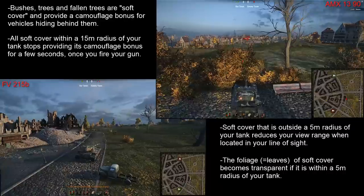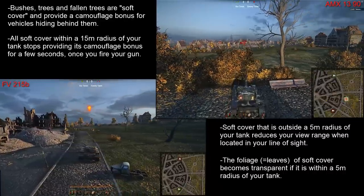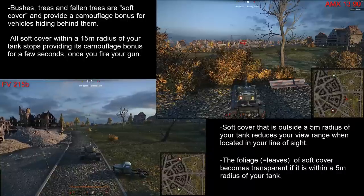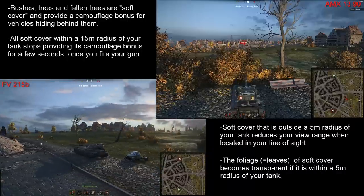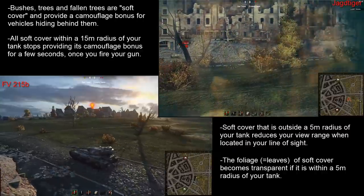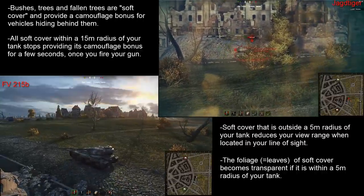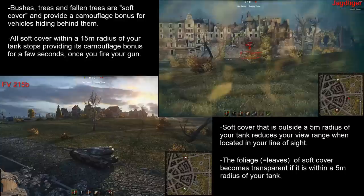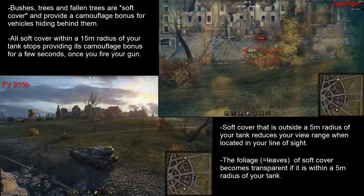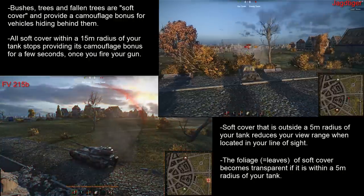However, the 1390 also loses vision on the FV, so it has to drive forwards again to spot it, then it could reverse again and take shots at it. What we learn from this is that a bush gives you more camouflage value, however once you fire a gun all bushes in a 15-metre radius of your tank become translucent and lose their camouflage value. That is very important to remember when firing from cover.